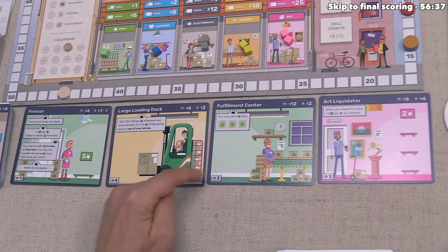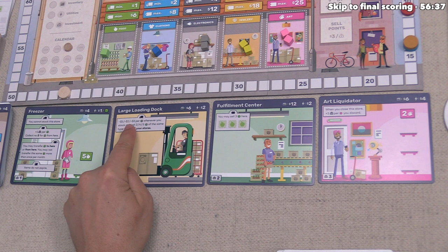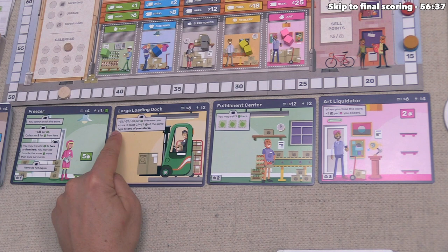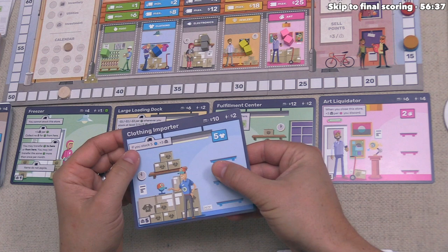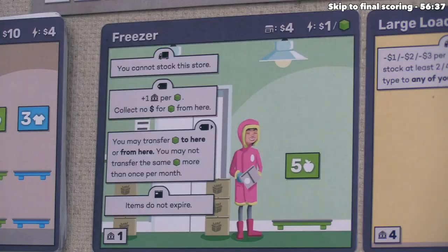The large loading dock doesn't hold any cubes. During the supply phase, you get a discount of minus one, minus two, or minus three dollars for every cube you buy when you stock at least two, four, or five cubes of the same type into your stores. This gives a strong monetary benefit for purchasing large blocks at once — it synergizes well with our clothing importer's five-clothing bonus.